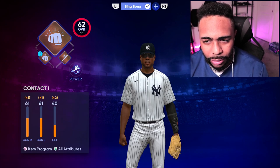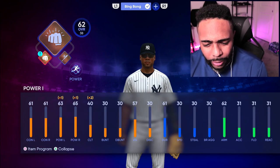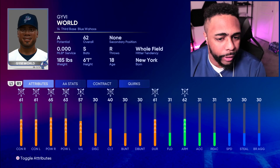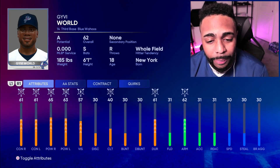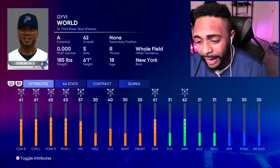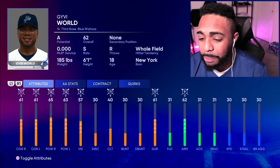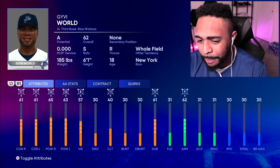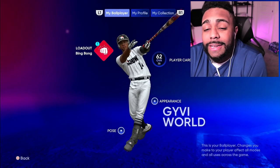Now that we've got all that on, we've got new swag. As you can see, mostly 61s and 65s across the board, but it does add plus 17 to contact from both sides, plus 12 to power from 65. Plus eight discipline — that's gonna be a nice-sized PCI. Durability is up so we hopefully won't get injured. Fielding is rough — we're at 31 fielding, which is pretty bad. At least our arm goes up, and accuracy is up too.